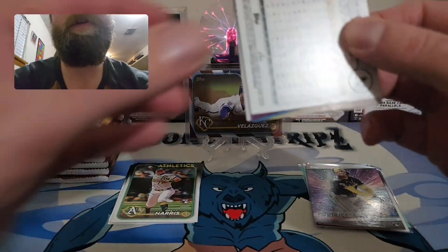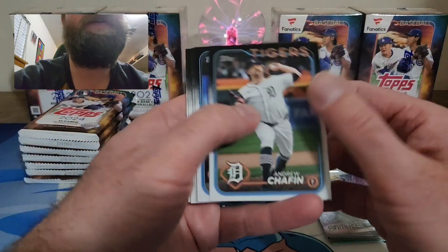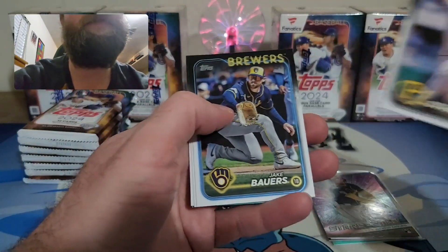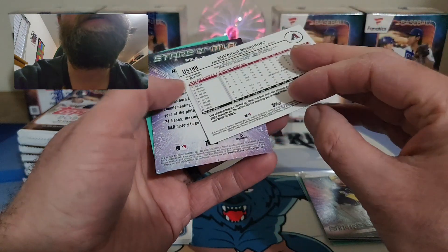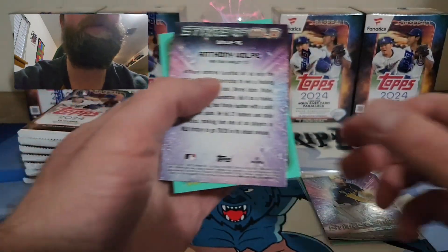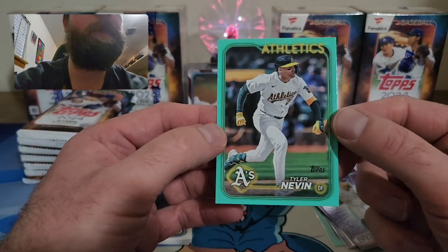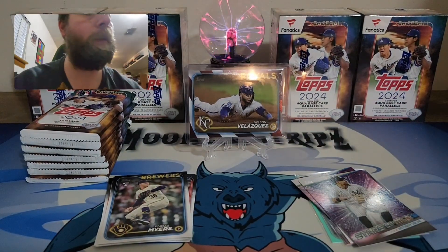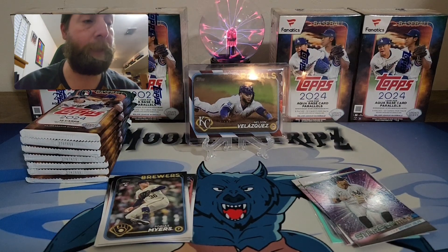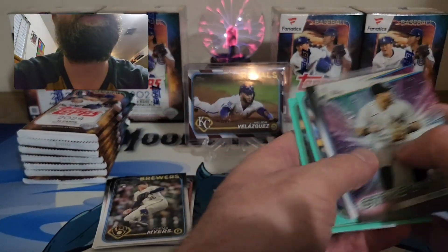Very happy with this rip so far. I'd love to pull a Paul Skeins parallel. We have our favorite cards of the rip: Anthony Volpe on Stars MLB, and our aqua is a Tyler Nevin. These aquas are super sharp — the camera doesn't do them justice. Love that Topps and Fanatics have that going. Nothing too crazy in that pack but that's okay — we've got four more blasters to go through.